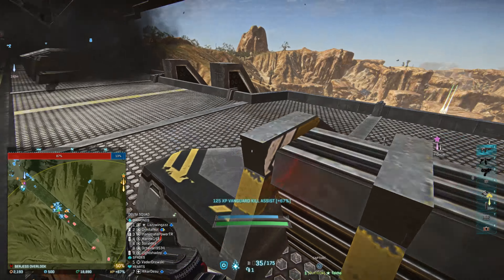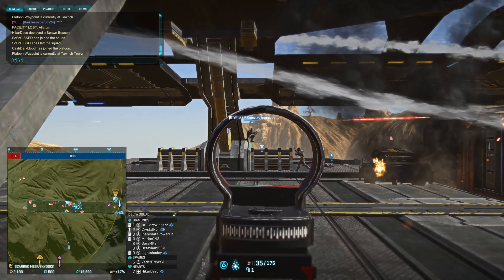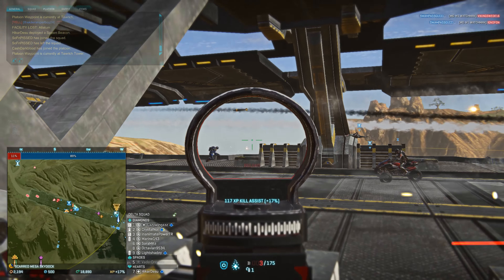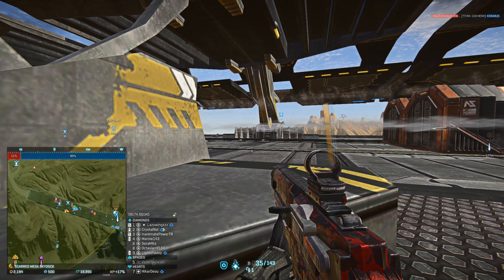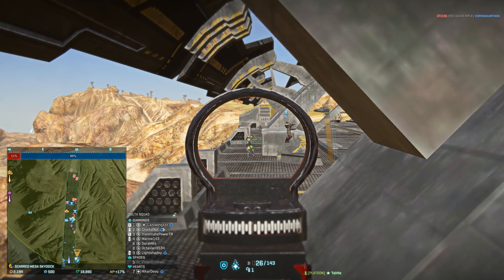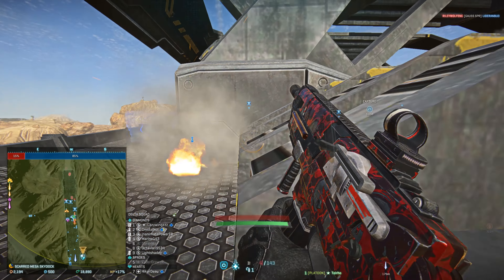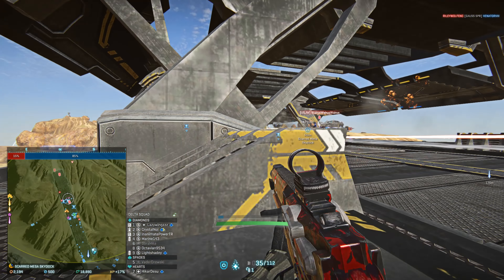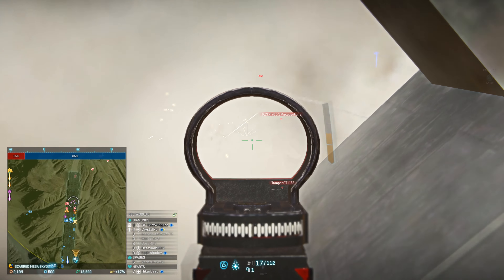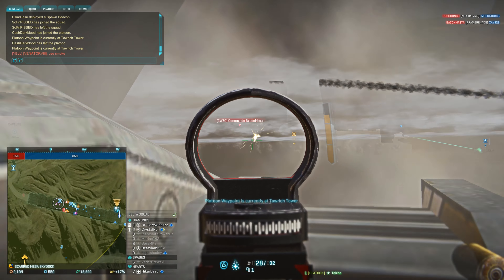All right, I want the whole platoon collapsing on Tarwich Tower. For those of you who are at Burgess, you have one minute to make your way to the rest of the platoon. This will be a chance to check for the first time where they are trying to run a tight unit. Rest of platoon, if you are on point, collapse on that A-point and get it secured.